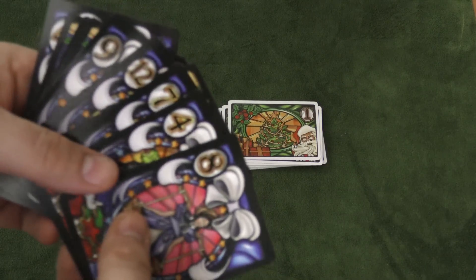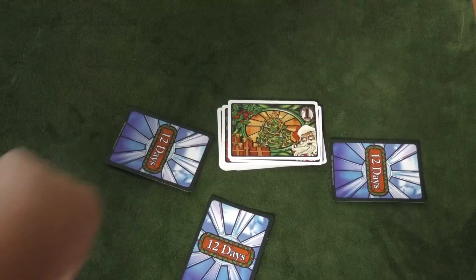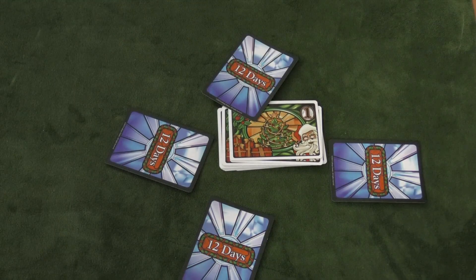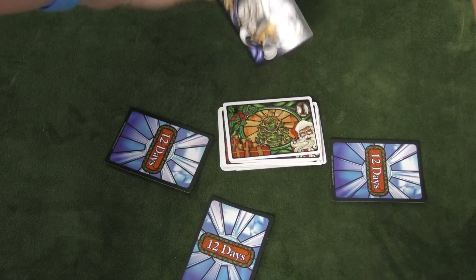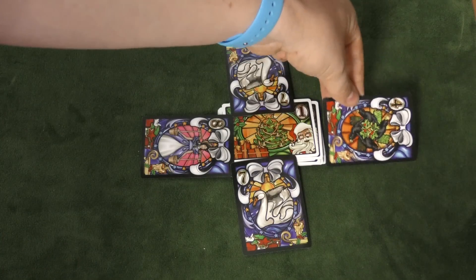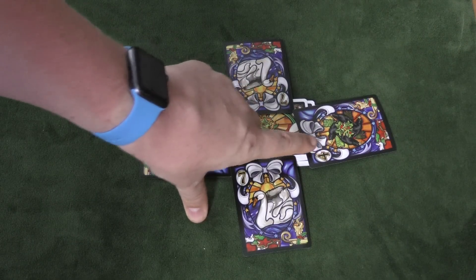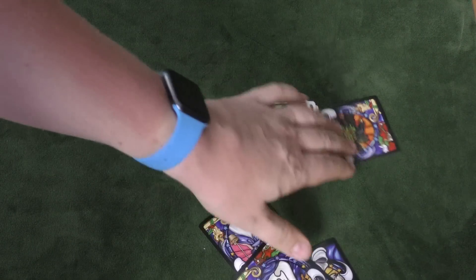The game takes place over exactly 12 rounds. At the beginning of each round, each person will look at their hand, choose a card from that hand, and simultaneously pass it to the person on their left. Then each player will play a card face down in the middle of the table, trying to win the round card. We turn these over — these are the gifts that players are playing. So we see two 7s, a 4, and an 8. The lowest gift is the best gift, so that is the one that wins. Here, 4 would win the card.